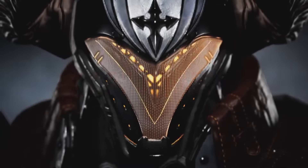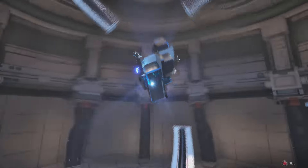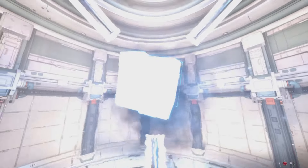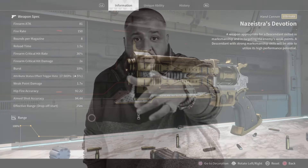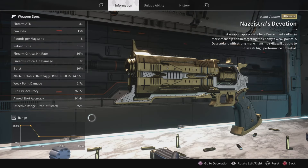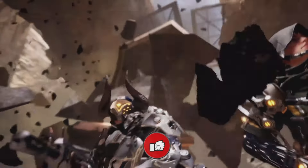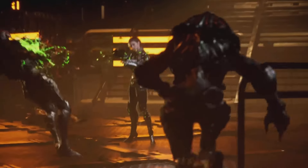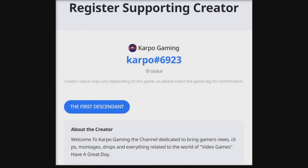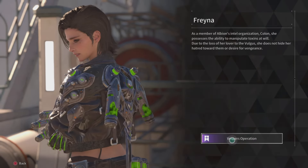Hey, what's up everybody? How you doing? Welcome back to Carpo Gaming and another First Descendant video. We're back at it again, and today I'm going to show you how you can get the Nazarethes Devotion right here, right now. Once again, thanks for watching everybody. Without further ado, ladies and gentlemen, let's get started. But before we do, I became a Nexon creator — use the code Carpo 6923 when you're checking out to help me and the community out. Now, let's get started with today's video.